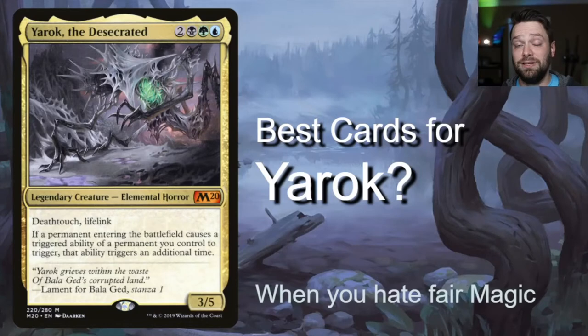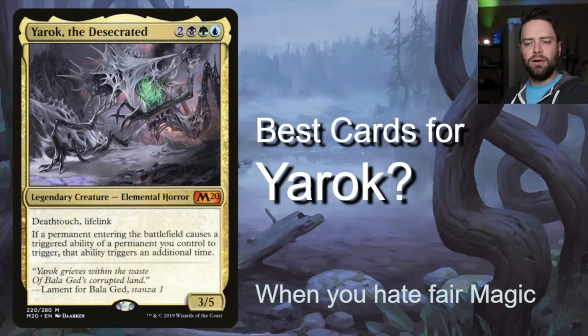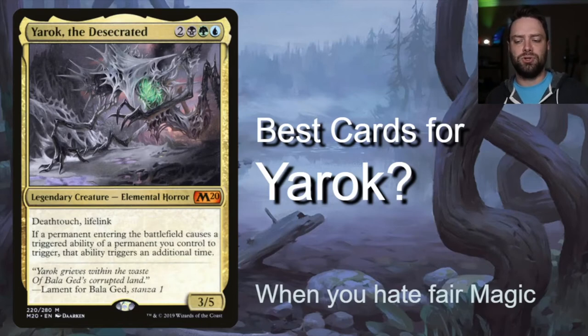Yarak the Desecrated is freaking cool — he has all the ETB triggers you could ever want. He's black, green, and blue with two generic — a 3/5 elemental horror with deathtouch and lifelink. His ability reads: if a permanent entering the battlefield causes a triggered ability of a permanent you control to trigger, that ability triggers an additional time. So enter-the-battlefield abilities are incredible with this guy.